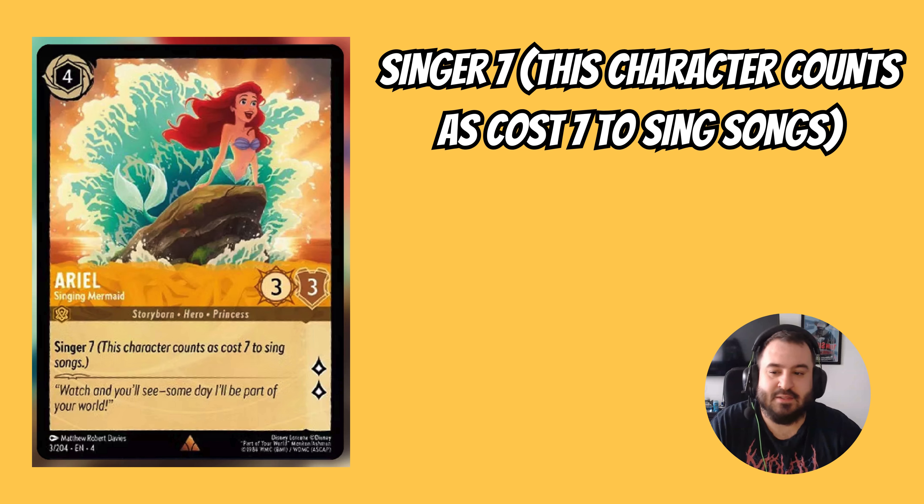We're going to ease into this list with Ariel Singing Mermaid. This is an inkable 4-drop that's 3-3, quests for 2, and has Singer 7. I unfortunately don't think this card is as good when Spectacular Singer does exist. I see this card being played in multiplayer with Sing Togethers, as many of those are high-cost cards that cost 8-10. I also see it being played in Ruby Amber Mufasa — it was made to sing Be Prepared, and that's the only way I see it getting played.